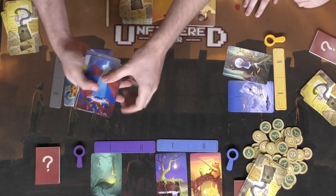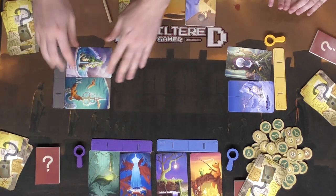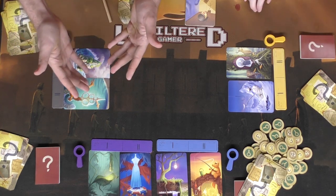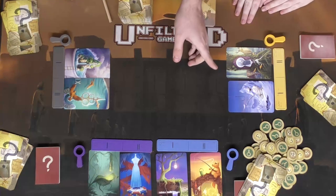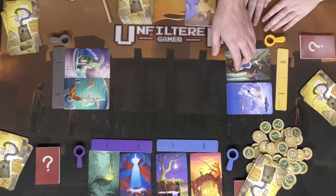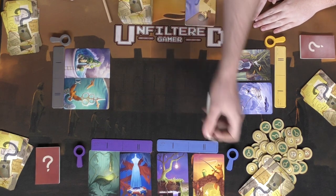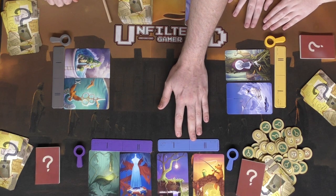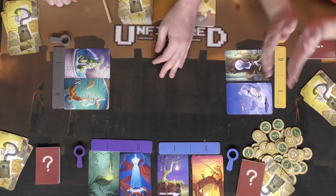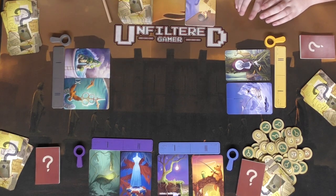The second round continues similarly until everyone has placed two cards and drawn back up to a hand of six. Then the clue giver announces the keyword — 'tropical' — and in turn order each player explains why they picked their cards. The player without the word only just learned it, so they have to bluff, maybe saying 'this one has a tree and water' or 'it has an animal.'